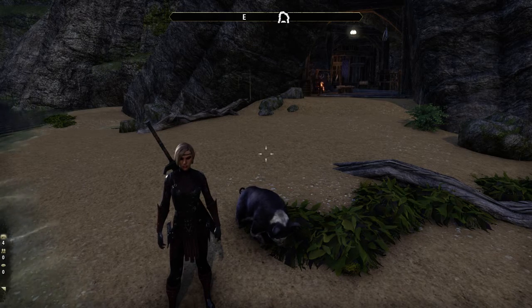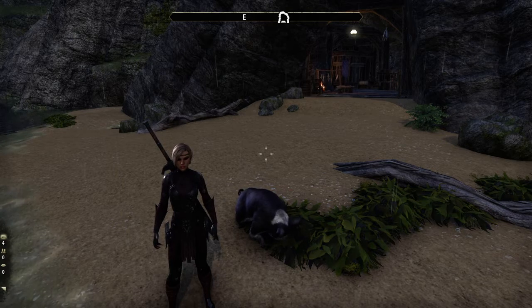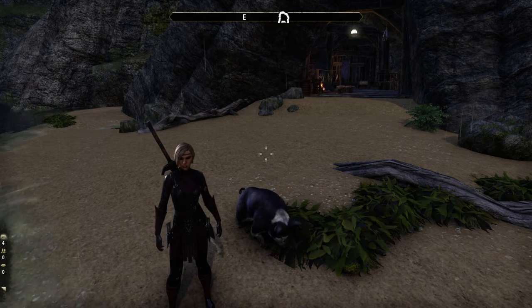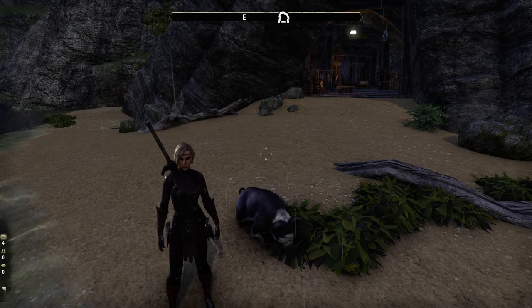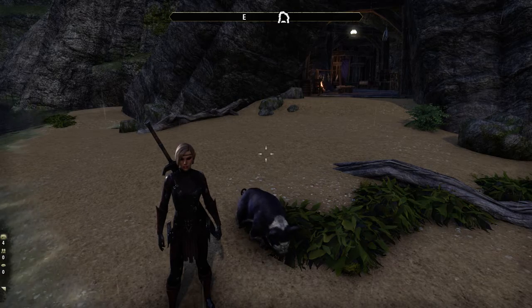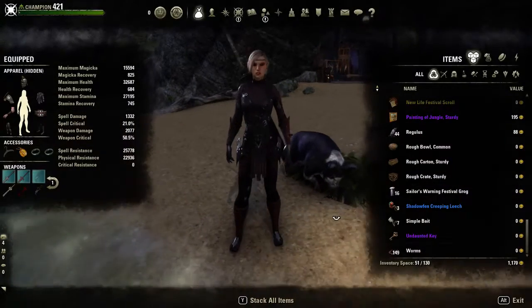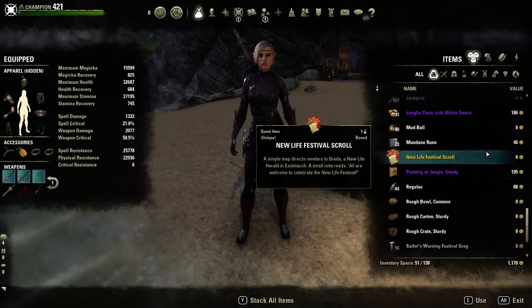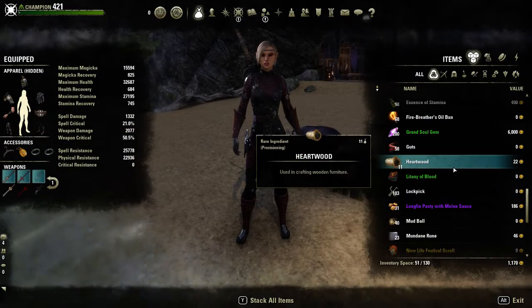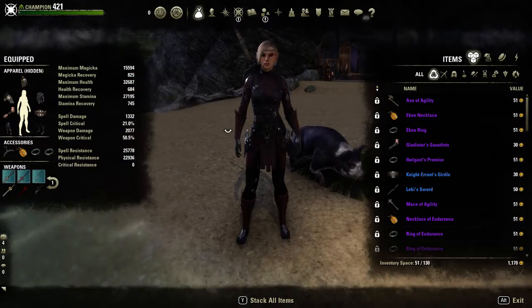Once it says your inventory is full, I go back to town and sell everything off. There are a lot of good public dungeons out there that you can farm for set items too. So if you're looking for a specific set, take your time, go farm that set in that public dungeon. While you're farming that set, loot everything, and just set the items that you don't want to sell to what is called locked — you just right-click on it and say lock. It'll put it at the very top of your inventory so it doesn't get sold when you go back to the merchant.